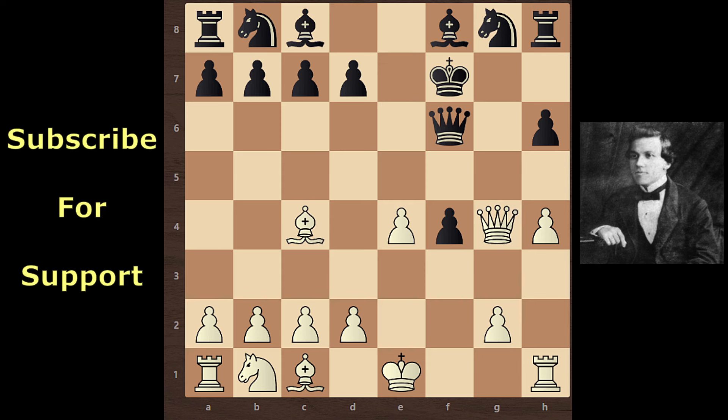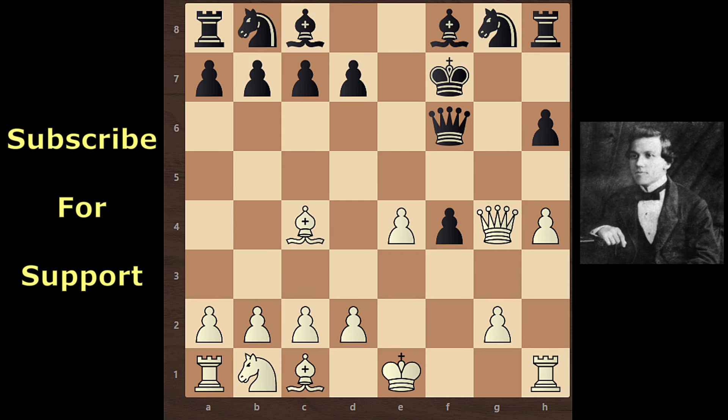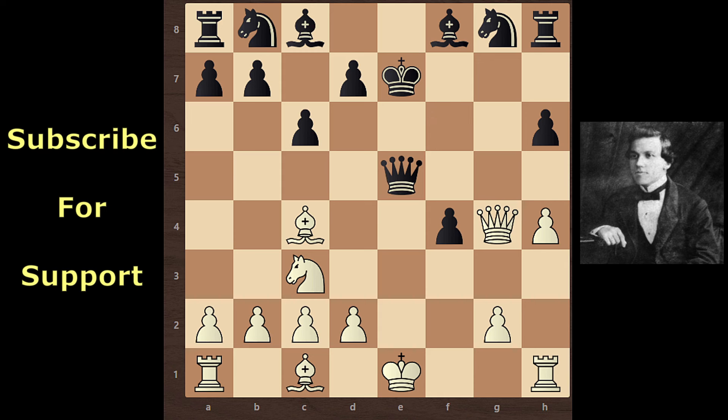Black continues with King e7. Now, could Paul Murphy take the Knight? If Paul Murphy takes the Knight, then H5 comes and the Queen can't stay on the G file. So after moving the Queen, black could take the Bishop. After moving the King, Paul Murphy continues with Knight c3. Paul Murphy's next threat is Nd5, creating a fork on the Queen. Black continues with c6 to prevent Knight d5.